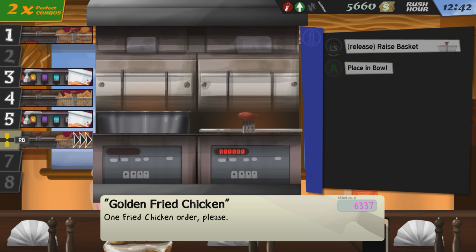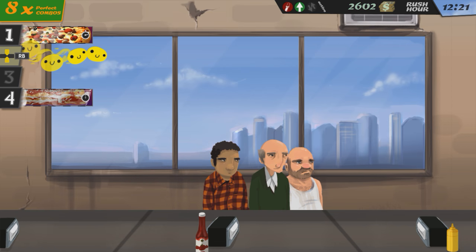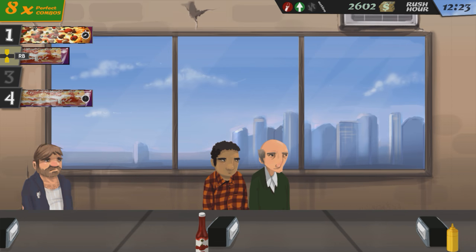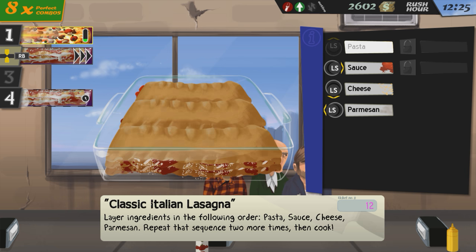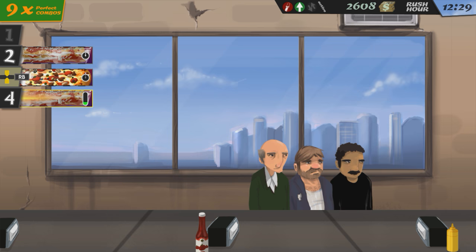Some foods are nice and simple to execute, but they don't earn much money in-game. Harder foods might require waiting for the meal to cook, or they might just be hard to input, or they might have complex recipes and require quick thinking or a strong memory for remembering the recipe.